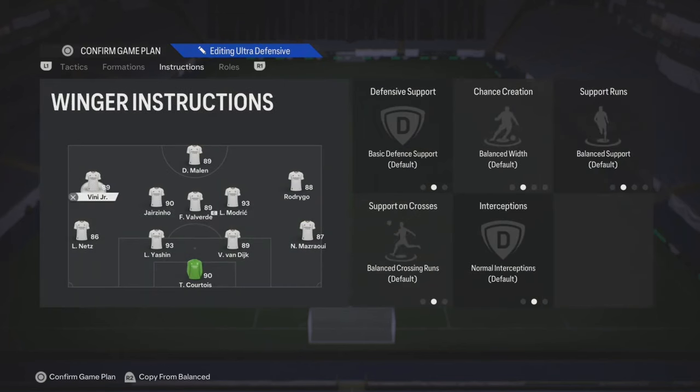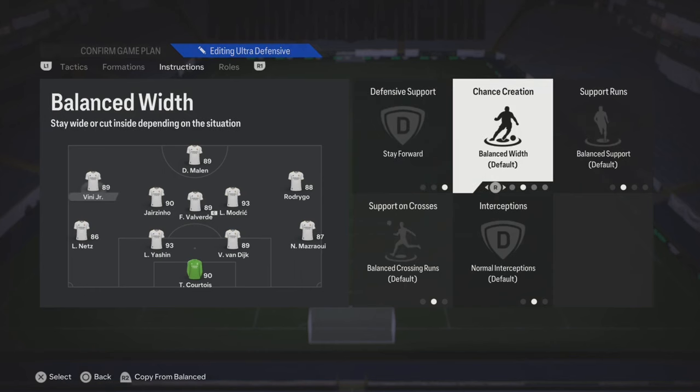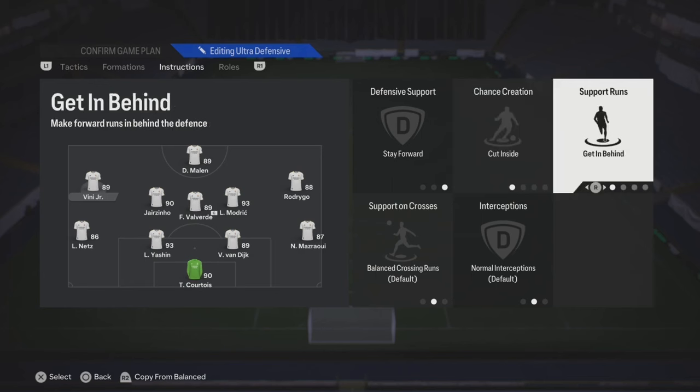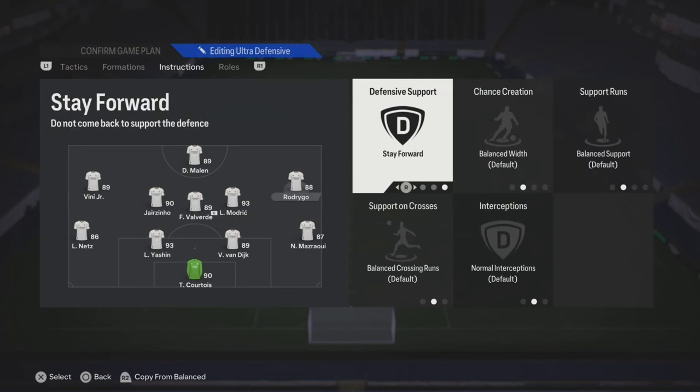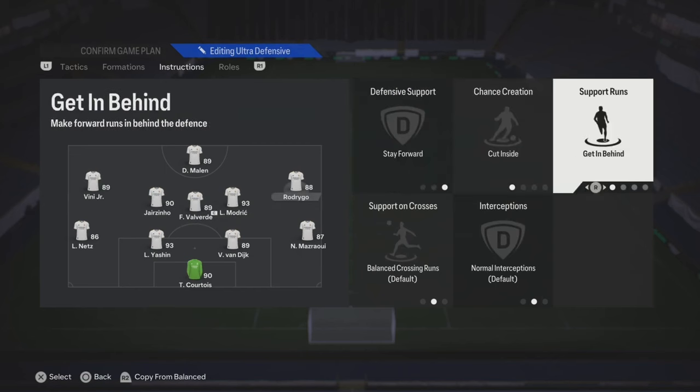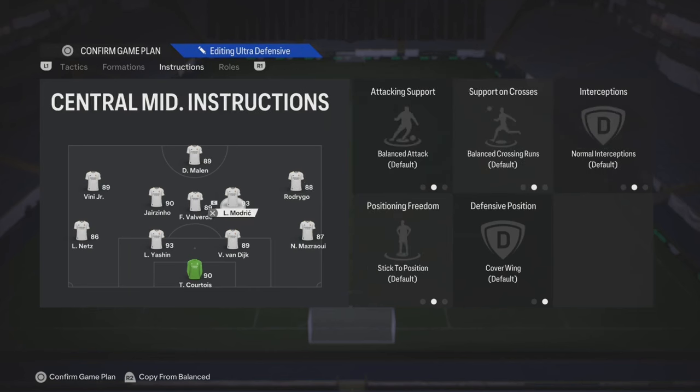Alright, striker — you can put stay central, get behind. Your left wing, you can put stay forward, and then cut inside, and then get behind. For your right wing, put the exact same thing: stay forward, cut inside, get behind.